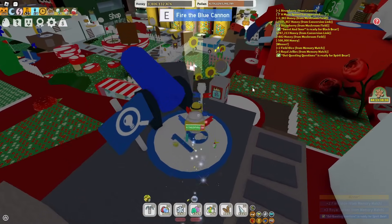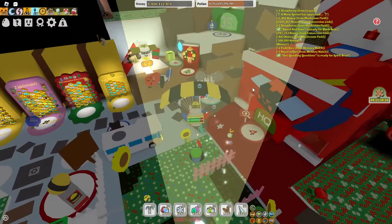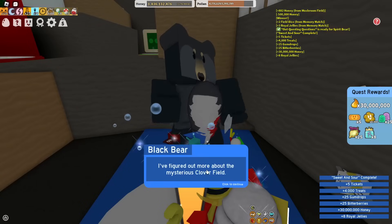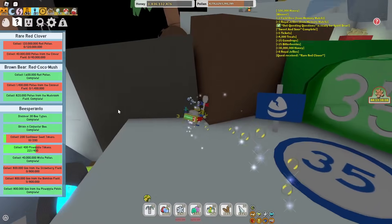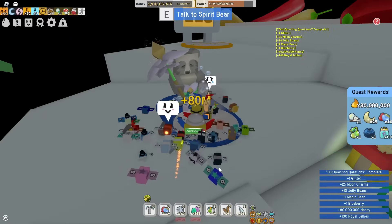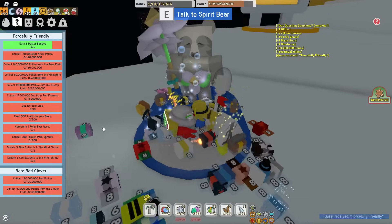Which means I've completed that quest for Spirit Bear and also completed the Black Bear quest. Let's first claim the Black Bear quest — 40 more quests for the Mythic Egg, and we get some okay rewards. Now let's claim the Spirit Bear quest — there are two quests left until the Spirit Petal. So let's claim the next quest, which doesn't look too bad.